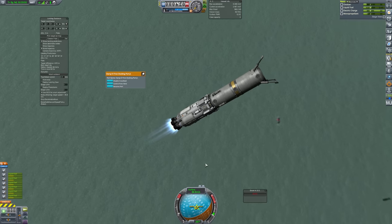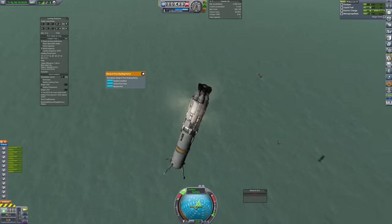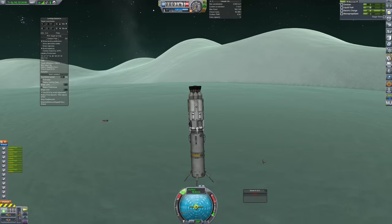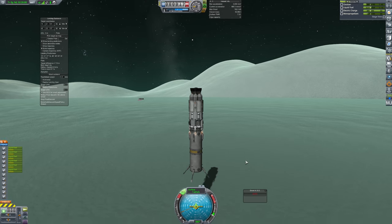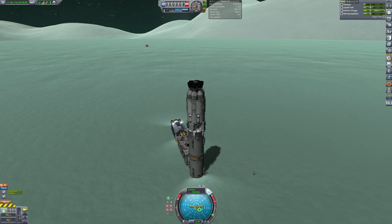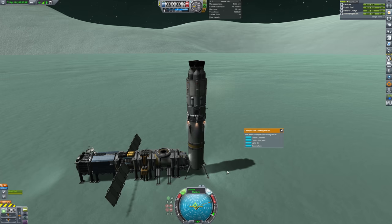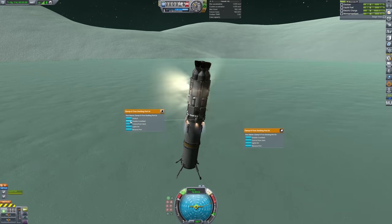I basically burned the nuclear engines until the last moment, and right before the ground I changed the control point of the craft, activated different center thrusters while deactivating nukes with action groups and pointed retrograde. I call it the shrimp maneuver — I don't know why, but now I'm hungry. After the shrimp maneuver I dock with the refinery using one of the many docking ports. Nothing special with the refueling process, and launching is basically the same as landing — just the shrimp maneuver in reverse: accelerate to around 20 m/s, flip the control point, swap active engines with action groups and point prograde.